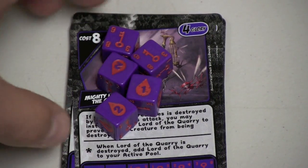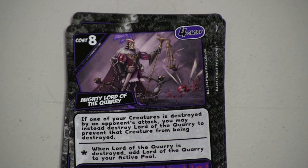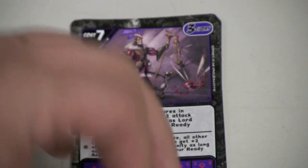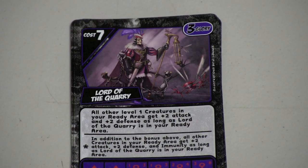Then the mighty Lord of the Quarry with a key die. He's a nice lord that comes out leading people. But the cheapest version of him is actually the one I like the best, because he gives all the level-one creatures plus two attack and plus two defense — very useful. And if you roll the guy with an asterisk, he gives it to everybody on your team, which can be very useful and very powerful.